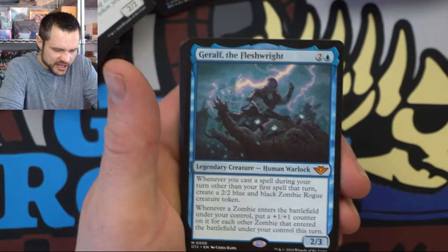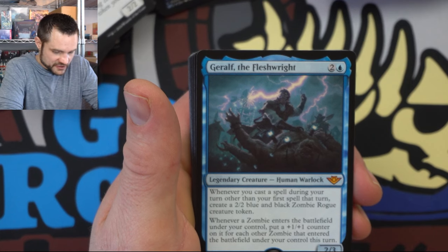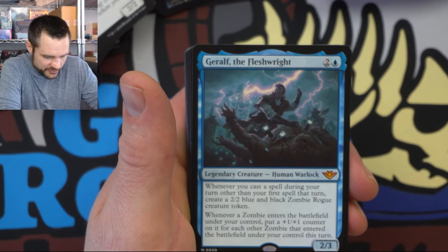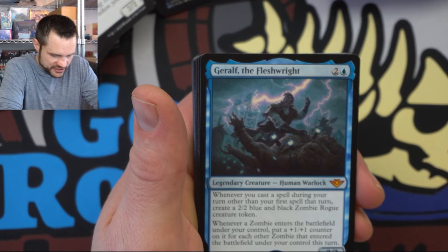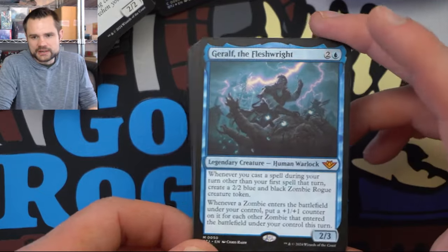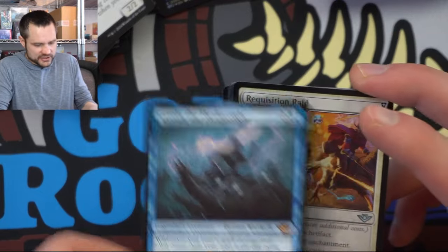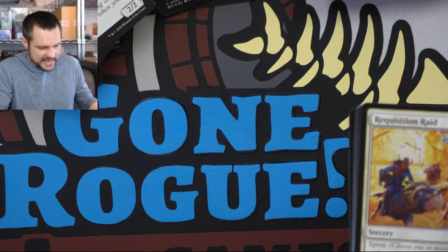We have Draw off the Flesh: whenever you cast a spell during your turn other than the first spell that turn, create a two-two blue and black Zombie Rogue, and whenever a Zombie enters the battlefield under your control, put a plus-one-plus-one counter on each of the Zombies. This actually works with our plot mechanic, because plotting allows you to cast more than one spell per turn. I'm liking that synergy a lot.